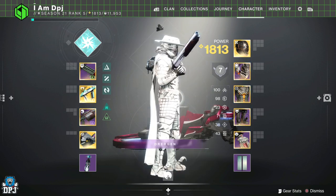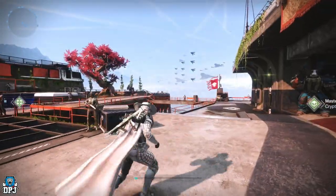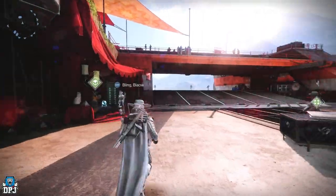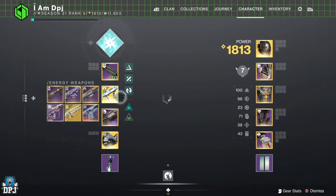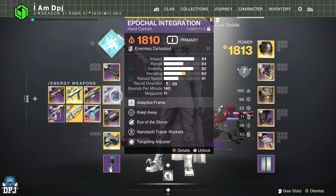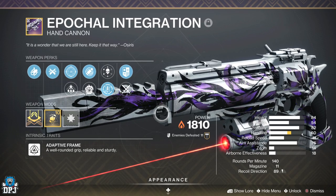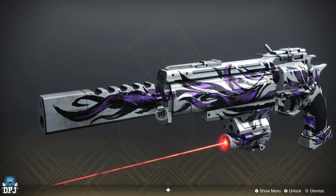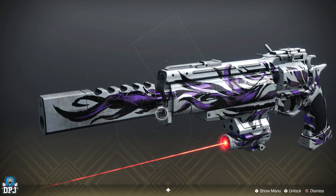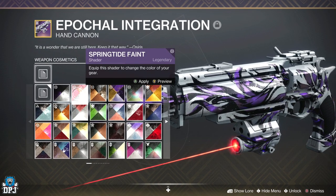Do not test me people. Look at that - looks incredible. So when it comes to things looking good in this game, I think I can give you guys advice. We have a new weapon in this game called the Epichel Integration. This thing itself looks incredible - it's one of the most unique looking weapons I have seen. Look at that thing, the pattern on it is just beautiful.